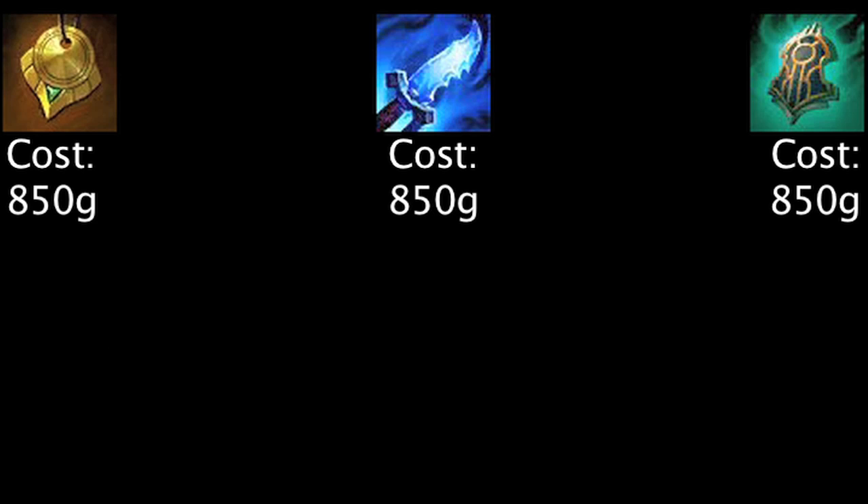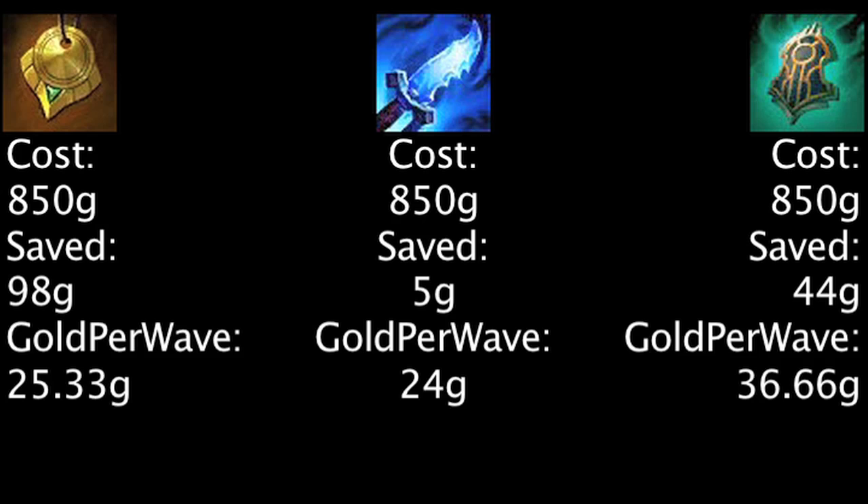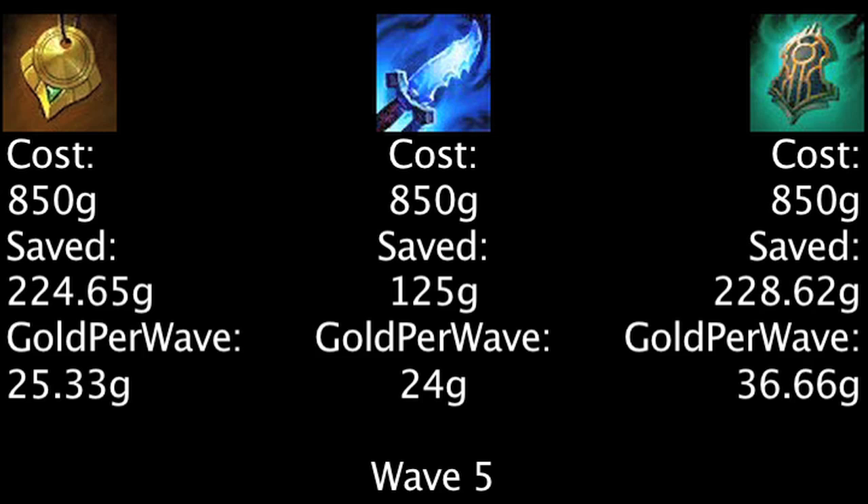Now let's move on to the upgraded versions of these items. Upon purchasing each item, one will save the most gold on the Nomad's Medallion based on the value of the stats at the basic level. Assuming one is granted the average gold amount for each minion wave, the Targon's Brace will outweigh the Nomad's Medallion in cost-effectiveness after five waves of minions.